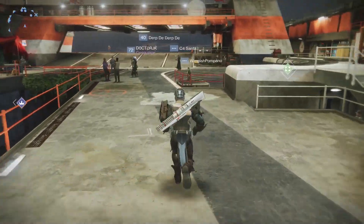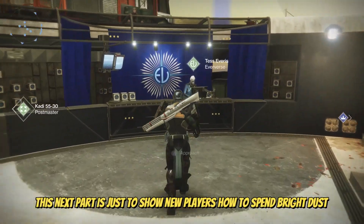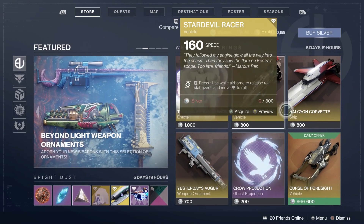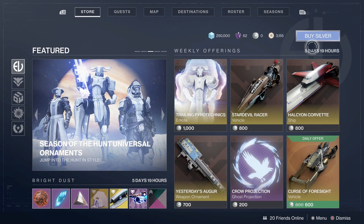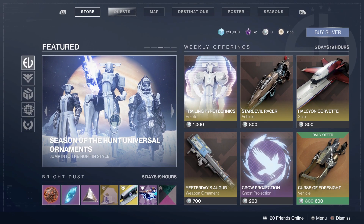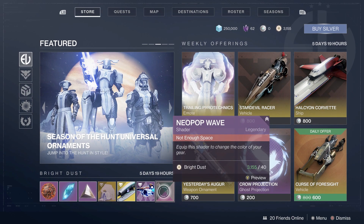Now those are basically the only ways I know of to get bright dust at the moment. If you're new and don't know what bright dust is used for — just over here at the Eververse vendor, Tess Everett, she's basically the vendor who you can buy stuff from with real currency. If you wanted to buy items with real money you'd buy with Silver, which is exchanged for real money from the store. But obviously you want to use your in-game currency, which is bright dust. She has a rolling catalogue of what's on offer.